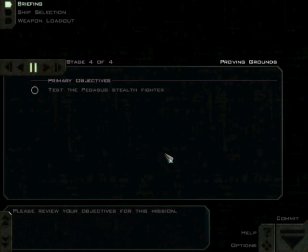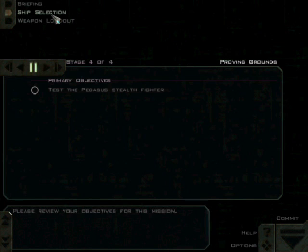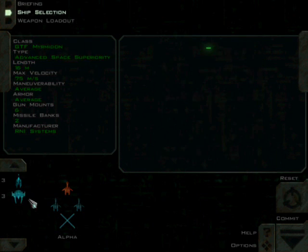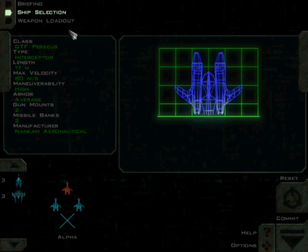Our objective mainly here is to test the Pegasus stealth fighter. Sounds cool and all. We get a ship choice here — we can fly either the Herc II, Myrmidon, or the Perseus.